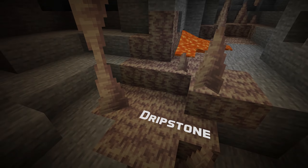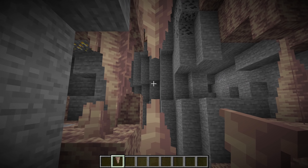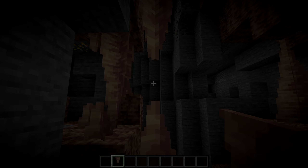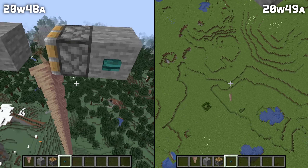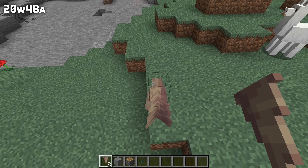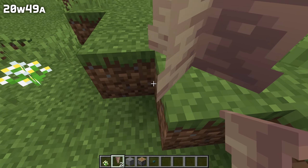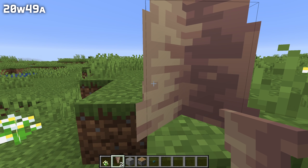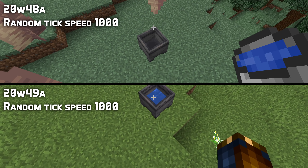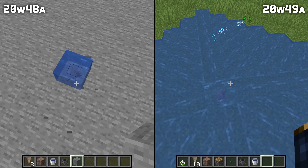Speaking of dripstone, let's move on to changes and fixes. Stalagmites and stalactites merge if the tips are next to each other when placed; however, now there's also a way to avoid this by holding shift while placing the second block. A number of bug fixes have also been done to stalactites falling — large pillars of stalactites didn't fall when the block above was removed. A number of problems with the hitbox of pointed dripstone have been fixed where it would extend into neighboring blocks, causing all kinds of problems. There were also problems with stalactites duplicating itself or destroying other items. Cauldrons can now be filled by a stalactite dripping water into them even if the stalactite is two blocks tall or more.